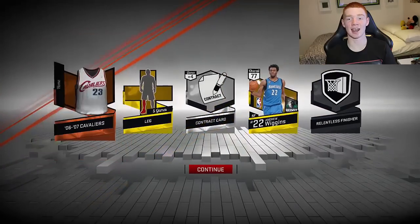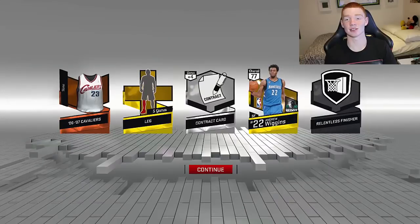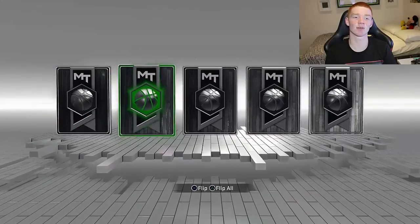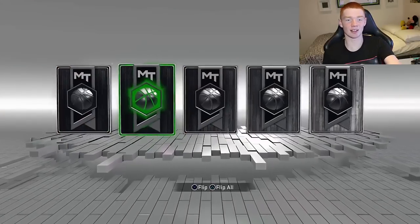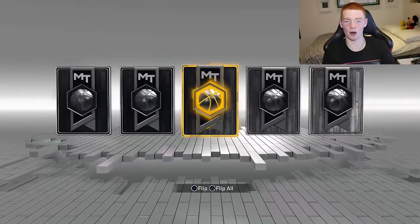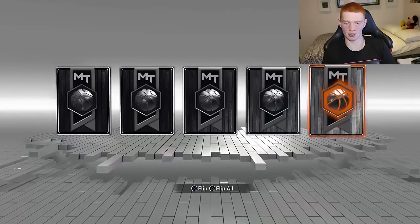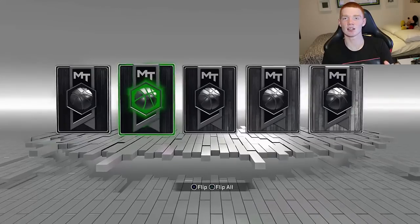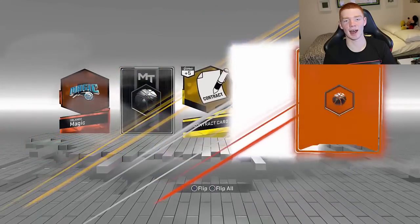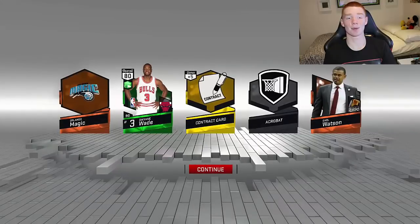We got a gold and it's Andrew Wiggins — 77 overall, that is such a good gold player. It's so much quicker to do these pack openings, you do not understand. We finally get an emerald — look at this, it literally shakes the background. On a gold it's a little bit shaky, on a silver I don't even notice a difference, but when you get to emeralds it gets really shaky. 2K, good job.